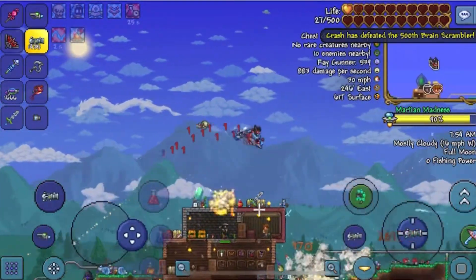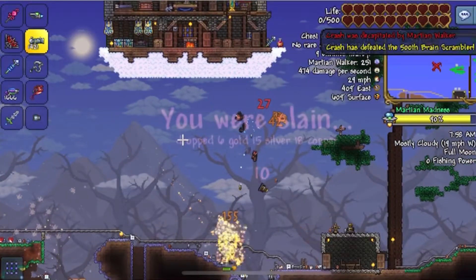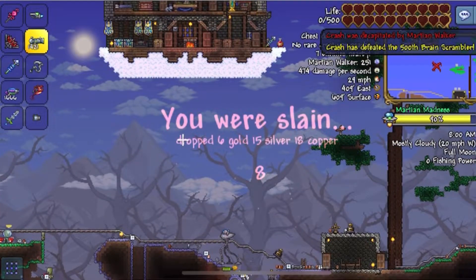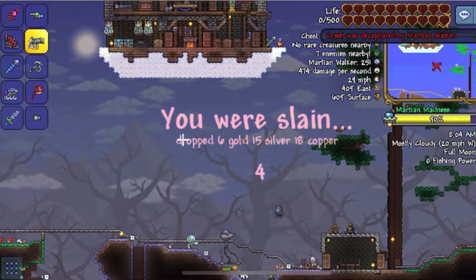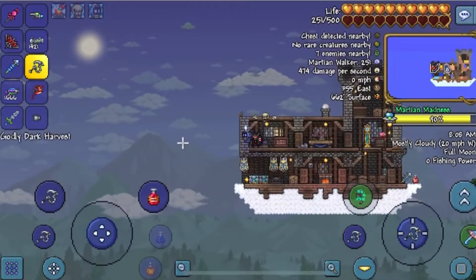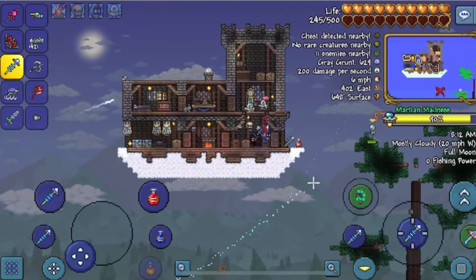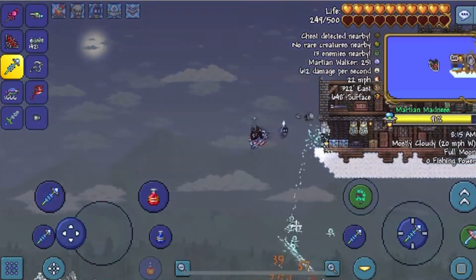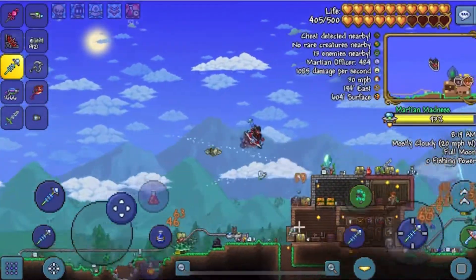The Xeno Staff is actually very good, way better than I thought it would be. It was an absolute game changer compared to my Seguin staff — honestly there's just no comparison. I feel like it's because the Seguin bats have to fly to the enemies they want to attack, while with the Xeno Staff the little UFOs can just teleport to whoever they want to attack, so they don't really have to worry about moving to the actual enemy.